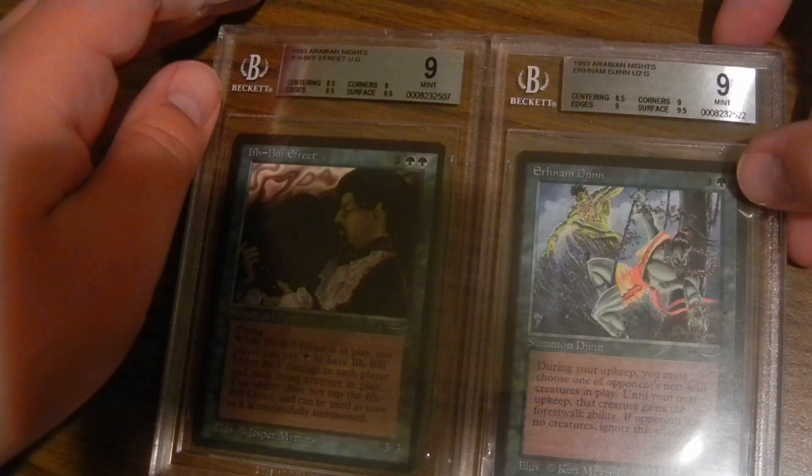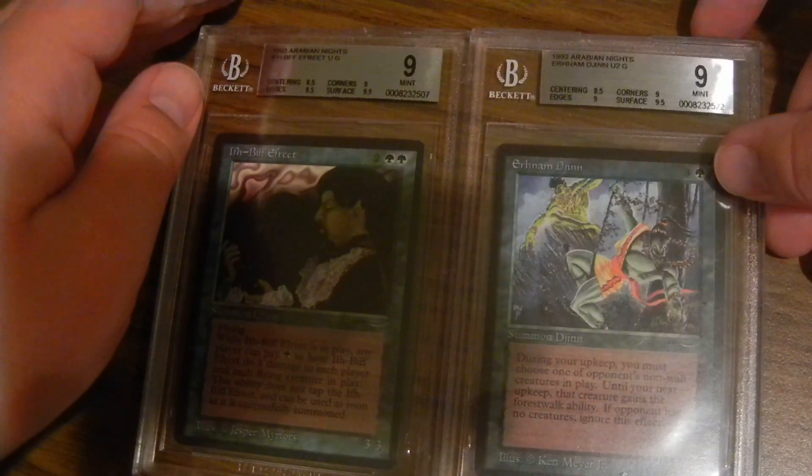The Ibrahim Dijin: centering 8.5, corners 9, edges 9, and surface 9.5.